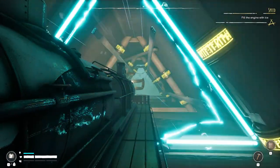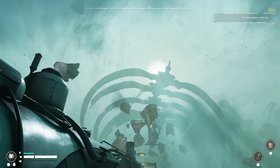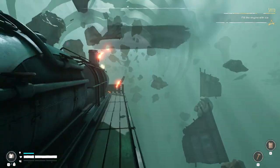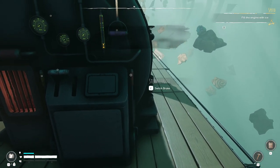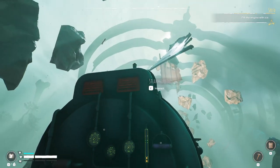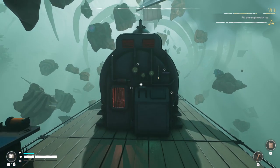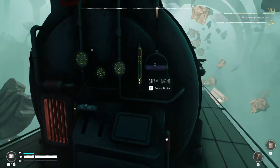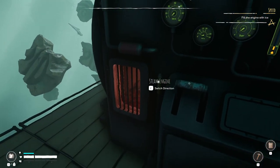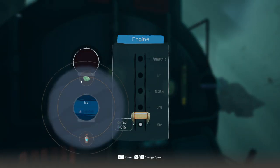Alright, it's telling me to fill the engine with ice. This is an interesting world. Let's pull that brake — nice squeal. Alright, so we're going to fill the engine with ice now. Don't use the afterburner — put it in with the handle. So that's the transmission and that's the brake.